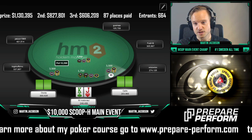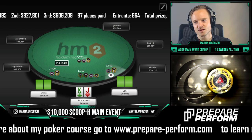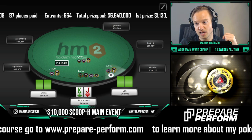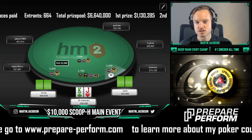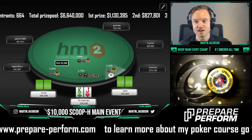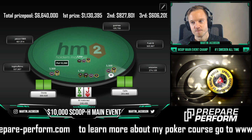Here we have a limp on the button, which is quite unusual to see, especially at this stack depth. It's very tricky to know what his limping range looks like. With king-jack, I can go both ways — raise or flat. There are pros and cons to both, but I prefer to just call here to keep his worse kings and jacks in play, and king-jack off doesn't play particularly well out of position.